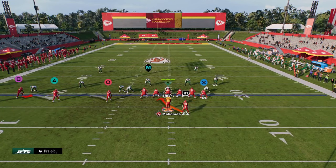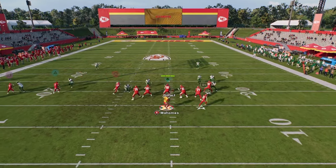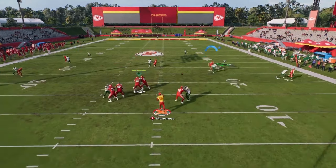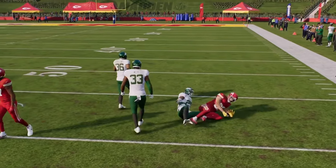Against zone coverage, you can throw this with an outside pass lead — the outside third defender is just never going to be able to defend the route. Let me show this one more time against man to get that rocket catch. You just let him run his route and high-point it — you get that nice aggressive catch animation.